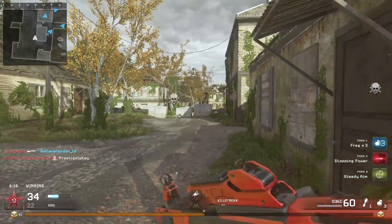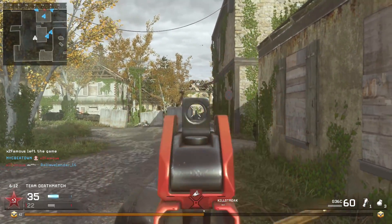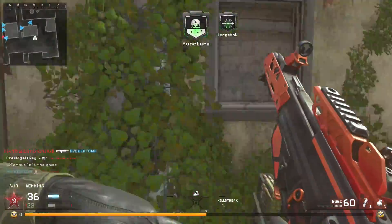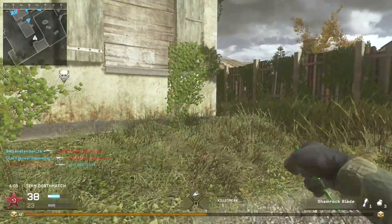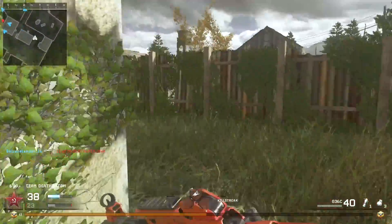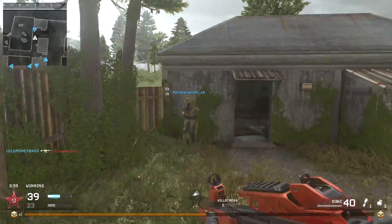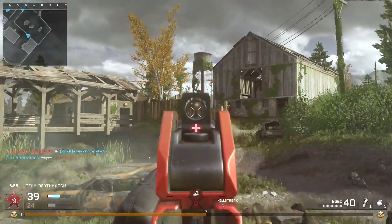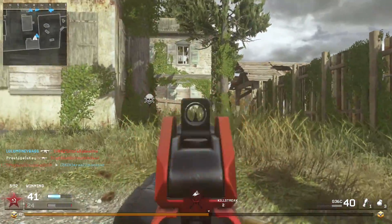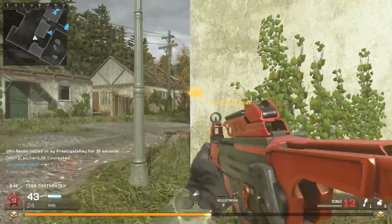Same thing with end-game taunts — first, second, and third place podium taunts. If somebody's dabbing, I don't know what to think. If they're gonna have a dancing soldier, they'd better be doing the Charleston — that came out in the 1920s, so I wouldn't mind seeing that; I think that'd be funny. Also, I hope they allow us to choose between a gesture and a weapon inspect in spec. It would be cool to look at our weapons, especially if we can customize them with etchings.